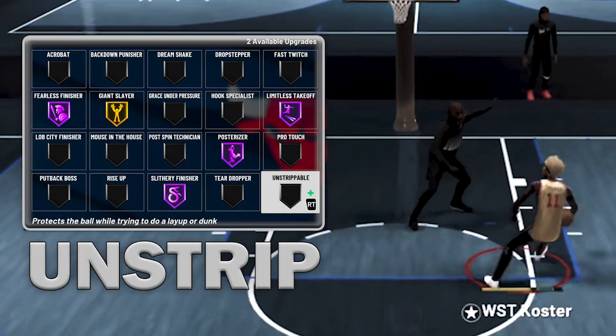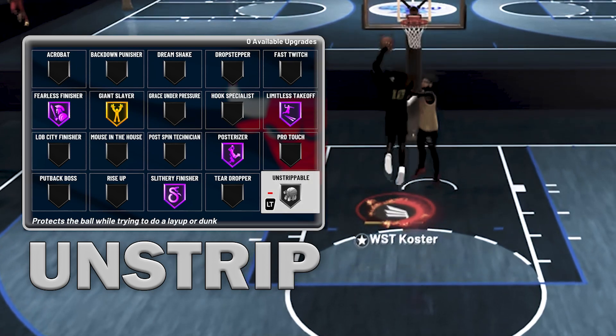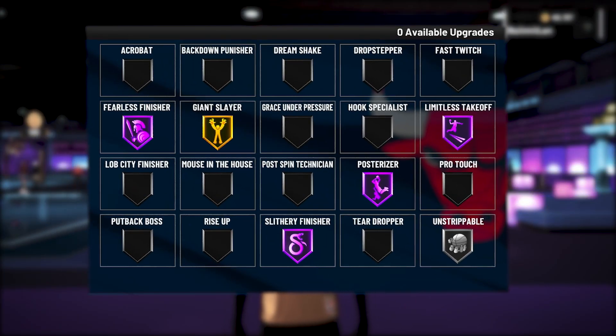The last badge is very helpful for slashing: Unstrippable Silver. This badge will allow you to attack the basket without fear of a smaller player ripping your poster attempt. This is our last badge point anyway, so this works out perfectly. Now make sure you guys get this badge layout down, and let's move on to the next phase.